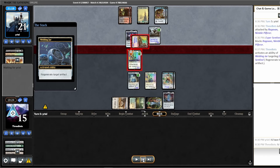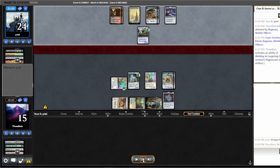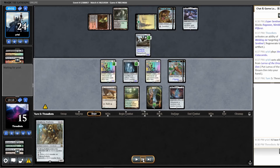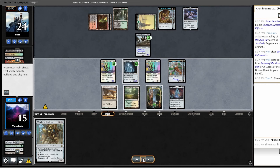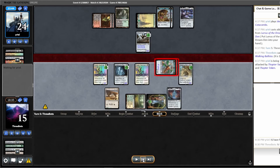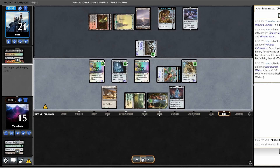I decide to block the Ragavan and regenerate with Welding Jar. I should assume they have a removal spell here, but the combat actually goes through. Worst case, the counters end up on the Ozolith anyway. My opponent puts Lurrus in hand — this is the beginning of the end for them. We are really outstripping them on board and they don't have anything better than Lurrus to play. Walking Ballista is the draw for turn; I cast it for X equals one, which will be great for putting counters on if any of my creatures get removed.